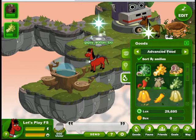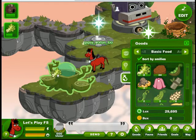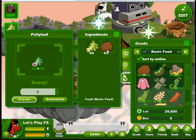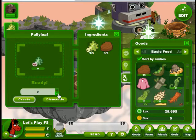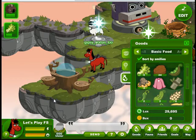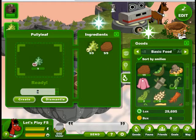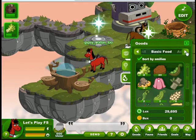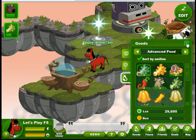Now we need to go to our basic foods. Combining two of our basic foods together will create an advanced food. You can't use the same food twice — it has to be two different foods. This is why we've saved some of our foods. We drag two in and we can decide how many; it will tell us the maximum number that we can make. If we decide we don't like what we're trying to make, we can dismantle it and the food goes back into our inventory. We'll make one for our experiment and we got a pulley leaf. Our hoofers love pulley leaf — they get three smiley faces from that, which will give them more energy when they go out into the world to play.